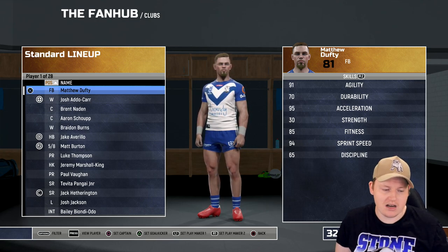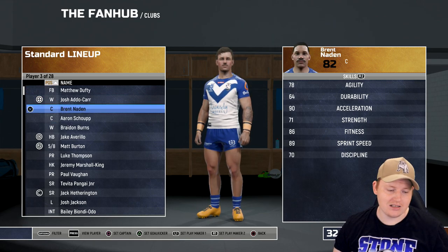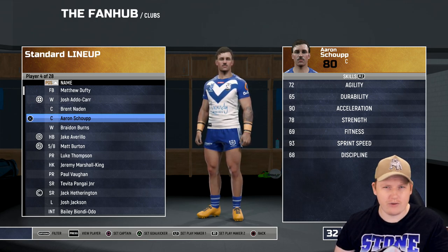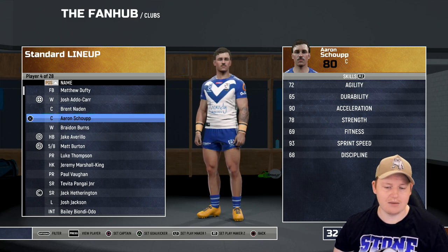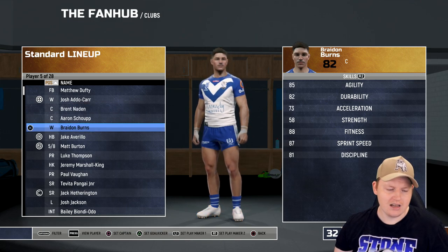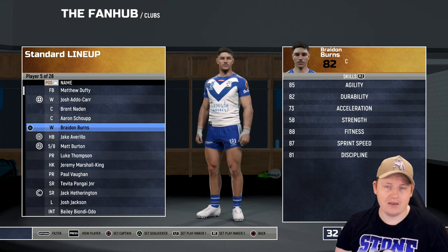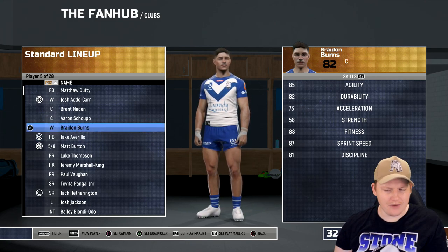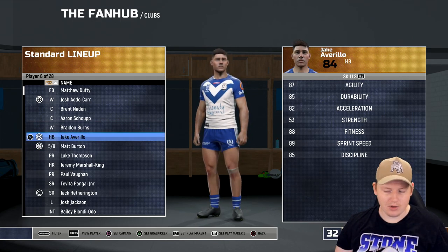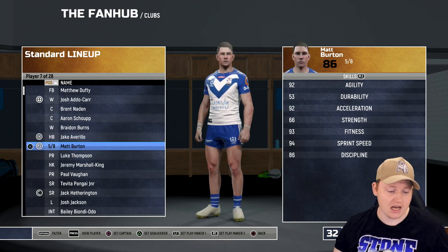Taking a look at the lineup — this is what I'd consider the best 17, or more so what I think the 17 is going to look like. There are probably a couple of changes I'd make. I think Dufty is definitely going to be the fullback. Addo-Carr on one wing with Brent Naden — I think he'll be there. Aaron Schaub will be there too, though Paul Alamonte could get into the centres at some point — he's not in this squad yet. I think to start it'll be Schaub and Naden. The wing spot is a question mark between Ockhamball and Braden Burns — even Tuika Toa could go in, but I've gone Braden Burns for first crack. Avirillo and Matt Burton in the halves — not sure which is 7 and which is 6, but I'm confident this is the halves pairing to start.